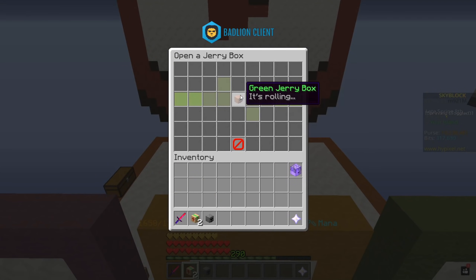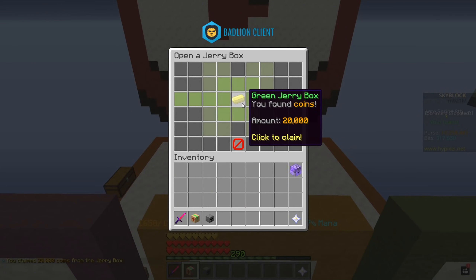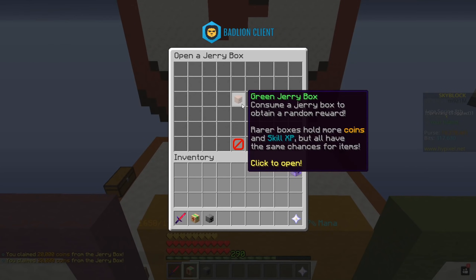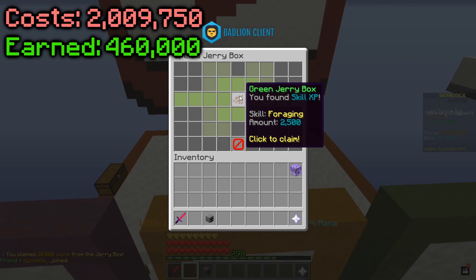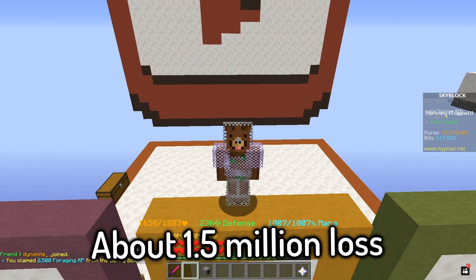Next one — come on, let's get something good — 20,000 coins. Next one — another 20,000 coins, you gotta be joking me right now. And then the final one — this has to be a good one — 2,500 foraging XP. Damn.